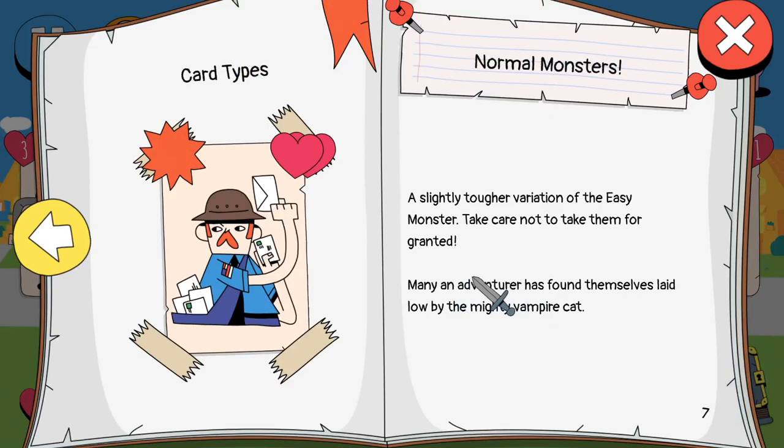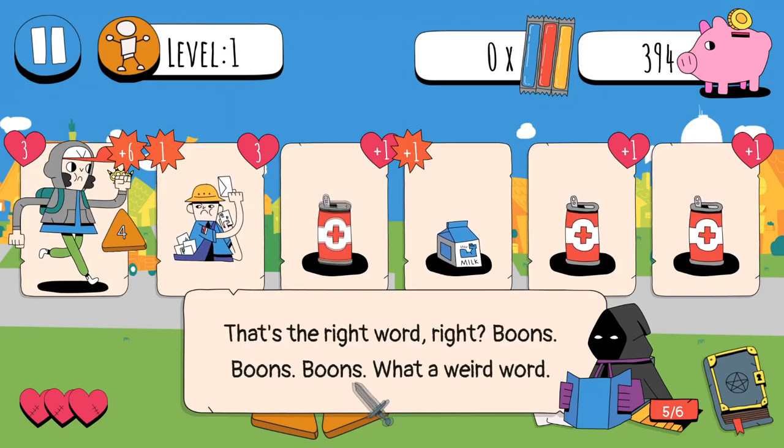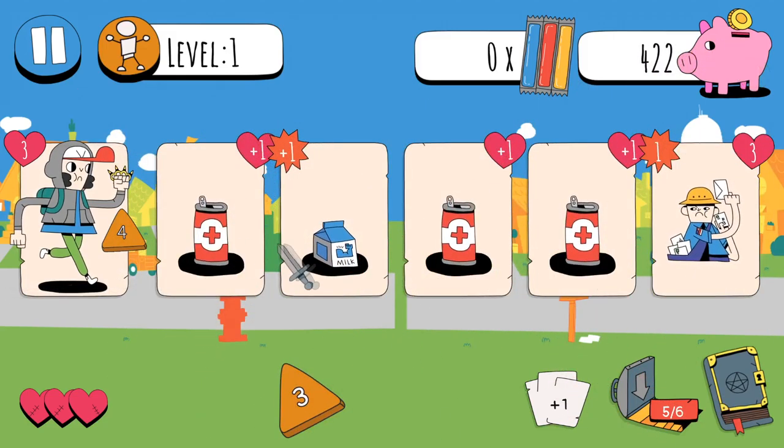A slightly tougher variation of the easy monster - take care not to take them for granted. Many an adventurer have found themselves laid low by the mighty vampire cap. That's a lot of boons. So you have one attack damage, three health. I think I can just finish you off right here. Yeah. Goodbye. Nerd.